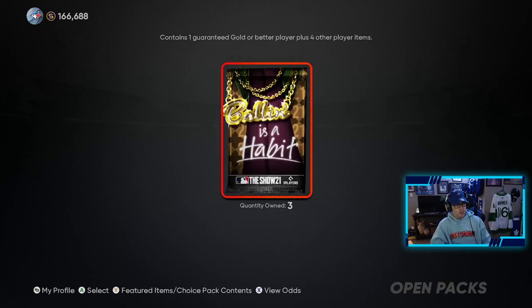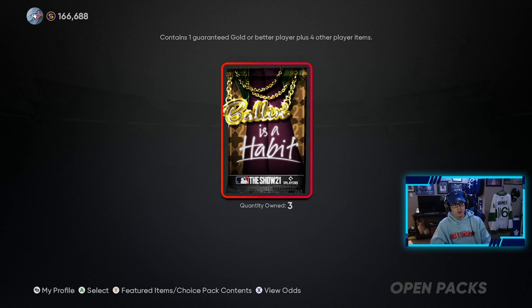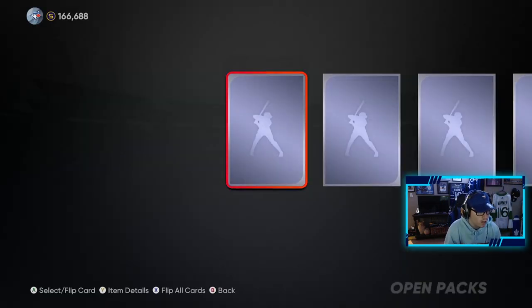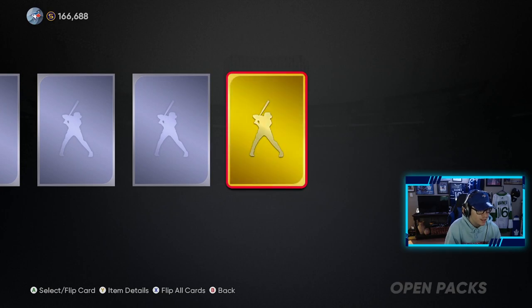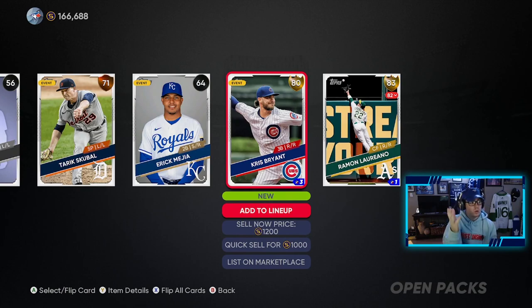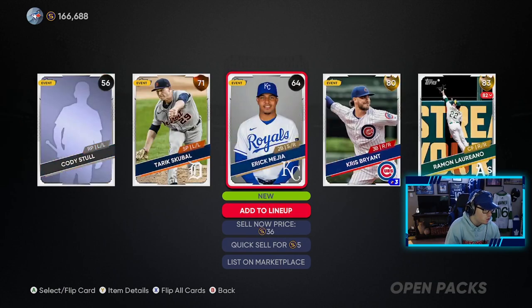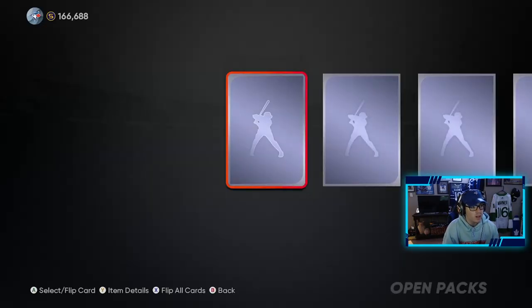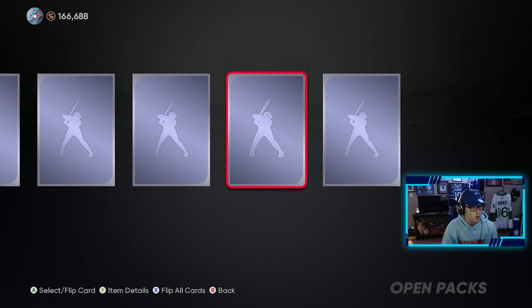We have three of these — you guys know what they are. Contains one guaranteed gold player or better, plus four other player items. So we have a high chance at a diamond. Surely we pull one out of three of these packs. It's a gold in this one — Ramon Liriano. We pulled him already, so that's the second time. We actually got two gold players — Chris Bryan and Liriano — not too bad. Two more of these to go. Surely the diamond needs to be in one of these two.